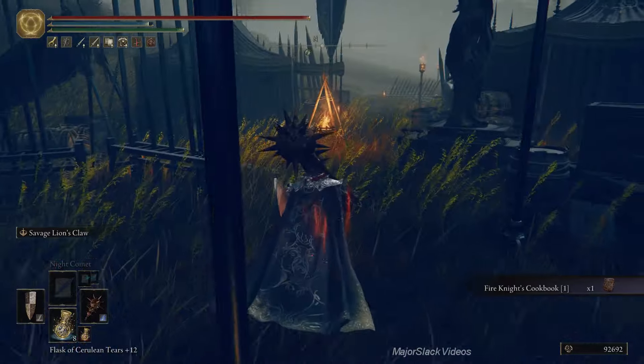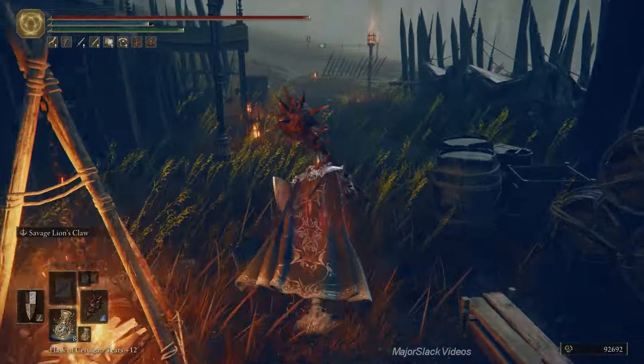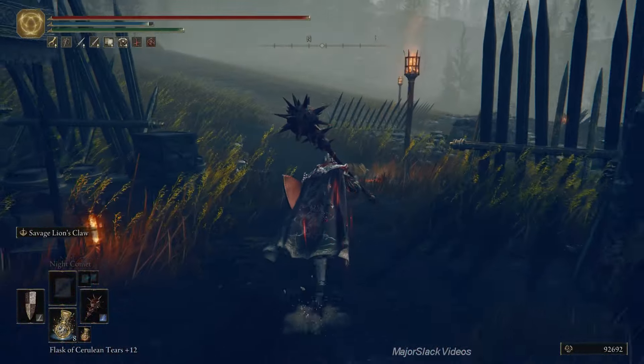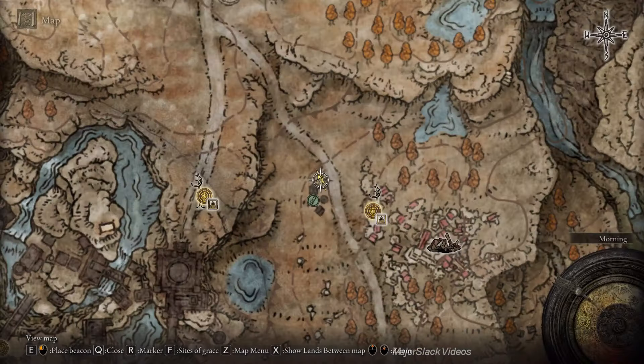Let's take care of this last guy with a little backstab — that should finish him off nicely. Enemy group cleared — we got all the enemies in here. Done and done. That was textbook. Do not go back to the Site of Grace because it's going to respawn all the mounted enemies — don't want that.